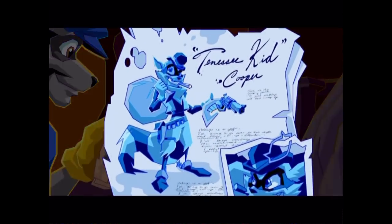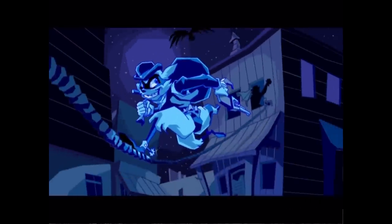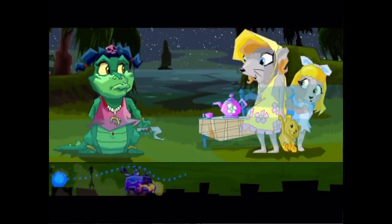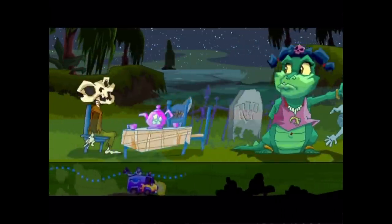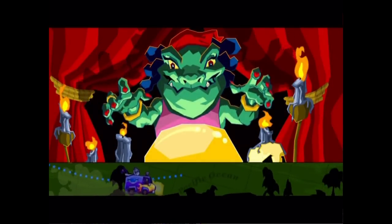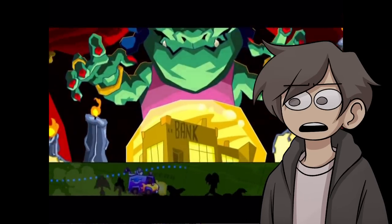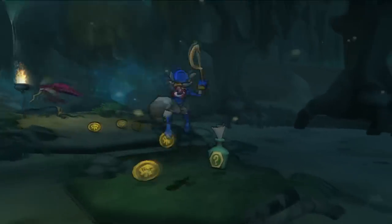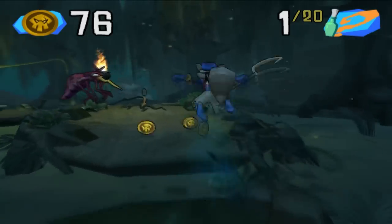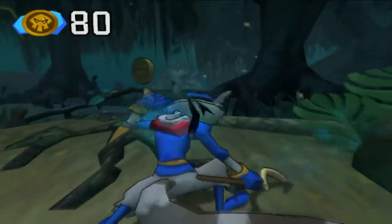On the way to Ms. Ruby, Sly looks through Mugshot's pages and learns to walk and slide on rails. Ms. Ruby was born into a family of mystics — because no one wanted to be around her, she learned to summon the dead to become her friends, becoming a criminal to get revenge for her lonely childhood. This is my least favorite section of the entire game: it's all green and brown, the music is 90% banjo, and the enemies are the most frustrating to fight with weird attacks and even weirder hitboxes.